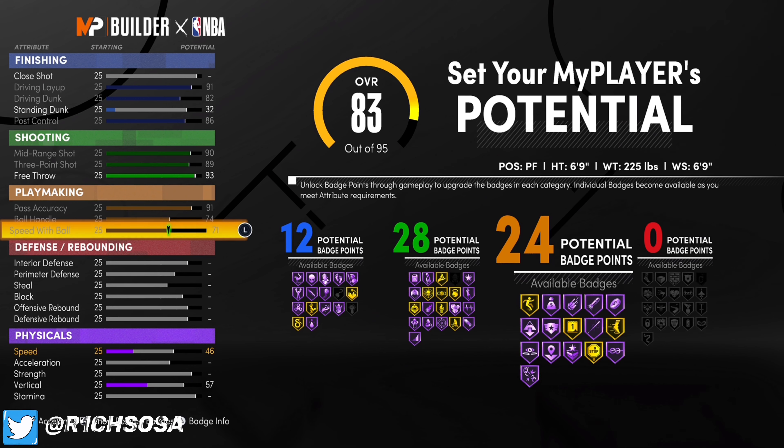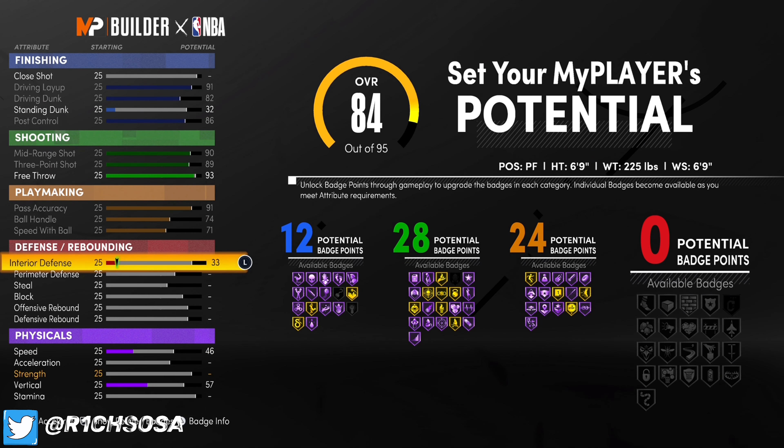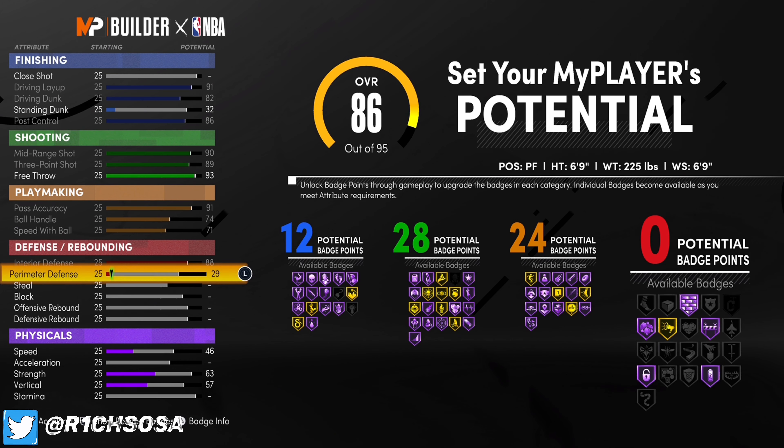When it comes to playmaking: first, put your pass accuracy at 91. For ball handle, go ahead and put that to 74, and when it comes to speed with ball, put that at 71. That's going to give you 24 playmaking badges.